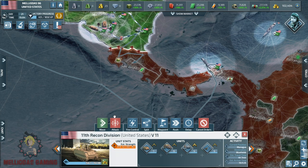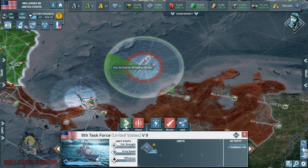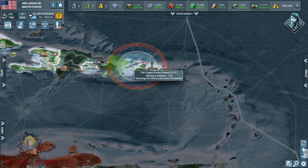Now let's start the invasion. I'm going to send all of my land armies: level one motorized infantry, level two national guards, level one towed artilleries, and I'm going to wait for the level one multiple rocket launchers to arrive from the north.